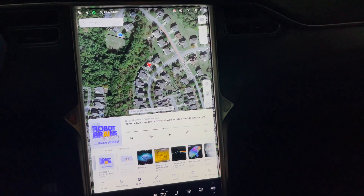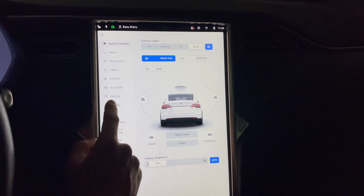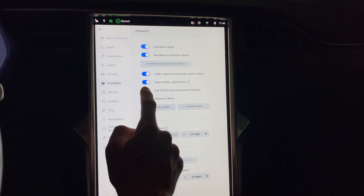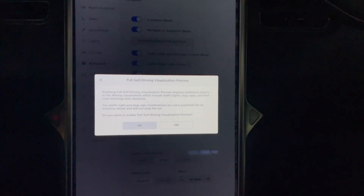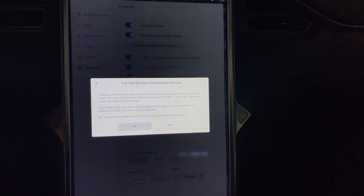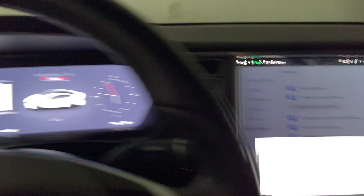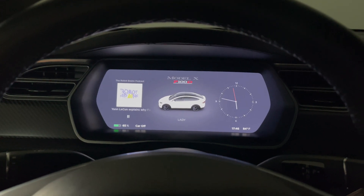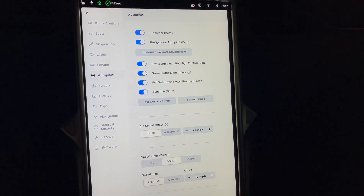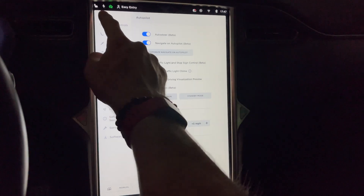Recently I discovered something in the full self-driving menu. Let's go to autopilot — something called full self-driving visualization preview. When you turn it on, here is the message that you get. Apparently the full self-driving visualizations on the dash screen here can be more advanced, so I'm going to turn that on and we're going to go for a drive and see what it looks like. I'm excited to check it out.